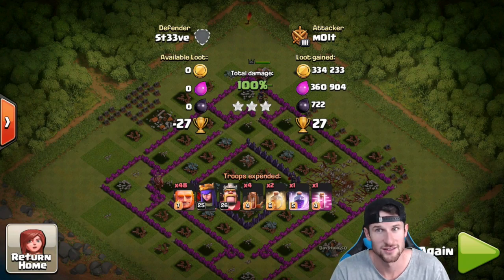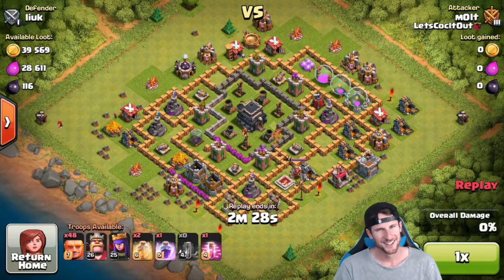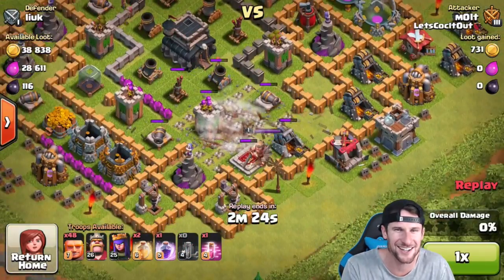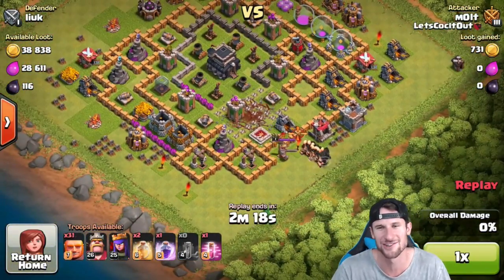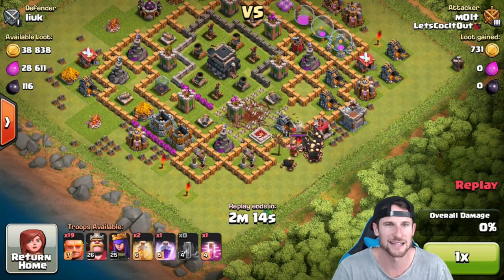Here's the next one right here. Oh gosh, this is so bad. The reason I attacked this one was because of how bad it was. Look how awesome those earthquake spells are — they're so sick, they made such a huge hole right into the core of the base. We're going to drop off our giants on that side again, then on the left side, just like with the last one.